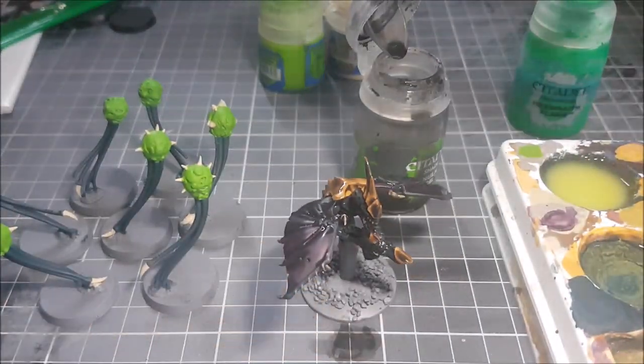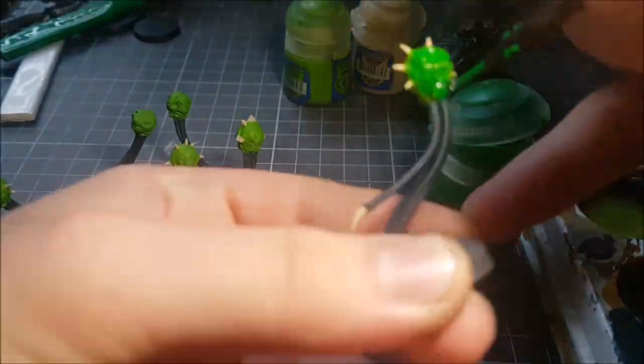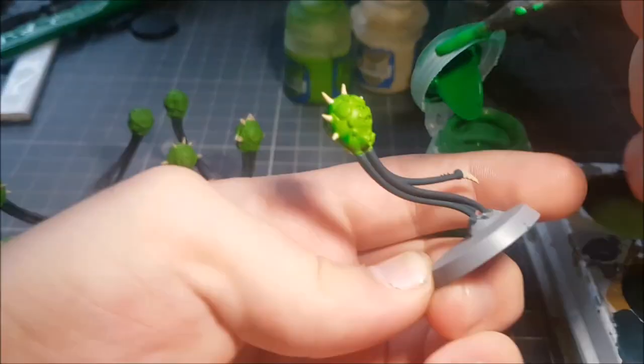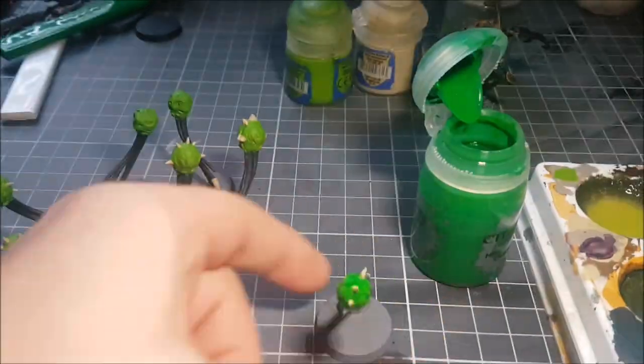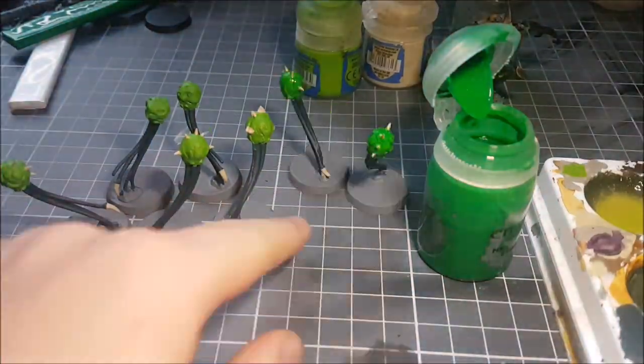Now all that's left is to let the Gargoyle dry fully, and then remove the masking tape covering the flying stand. For the first part of the toxin effect, I'll be applying Hexer's Flame over all the green parts, and correcting any overlaps off camera while it dries.